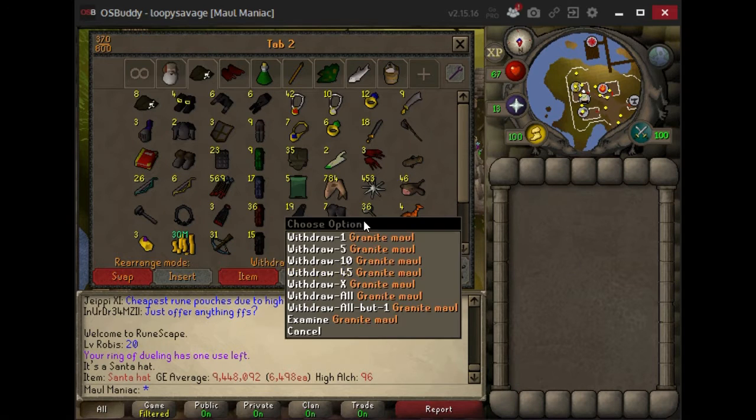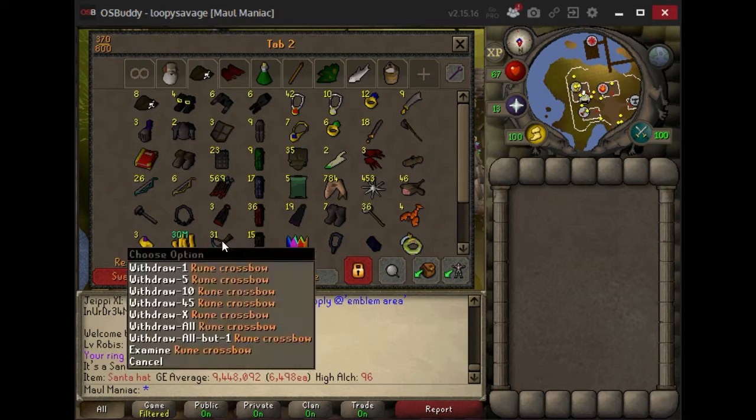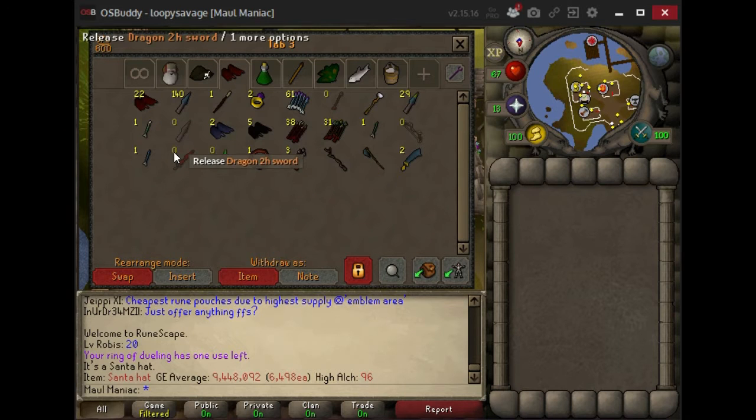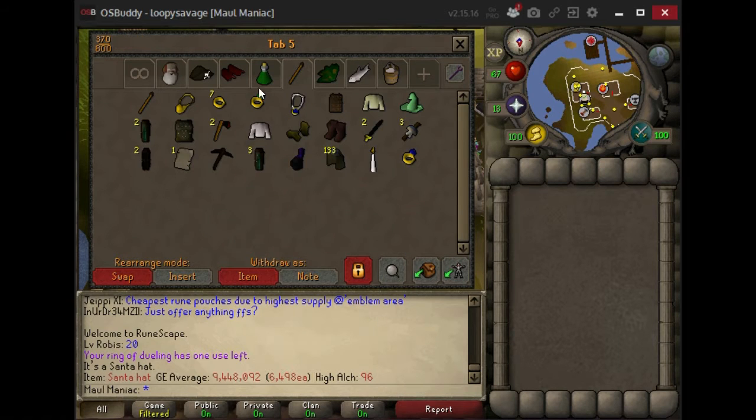I've got 36 g-mauls, all from PKing — obviously I can't use them, so this is just what I've collected over time, along with crossbows and dharok sets and stuff like that. This is a pretty miscellaneous loot tab. I generally get around to selling this stuff every two or three weeks — I just sold it yesterday or the day before, so this is all we've accumulated since then. Got my potions tab here with all the necessities, though it's a little low right now.